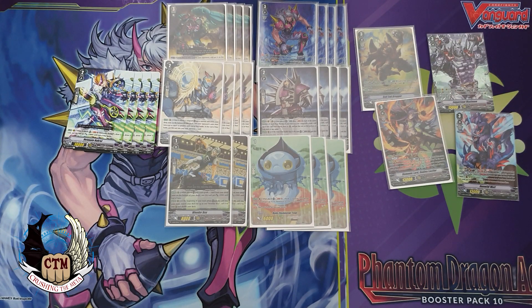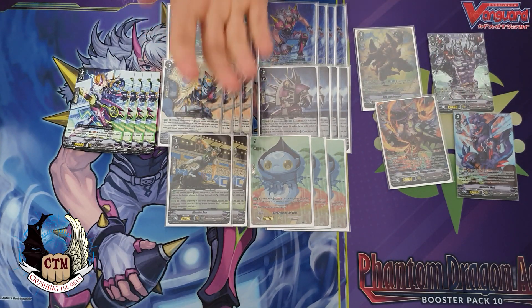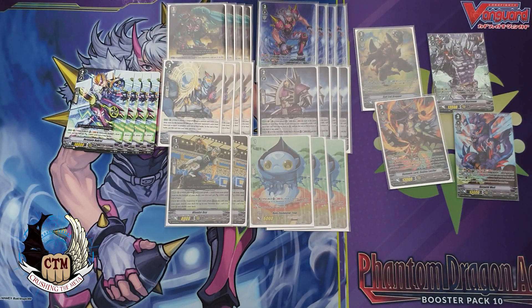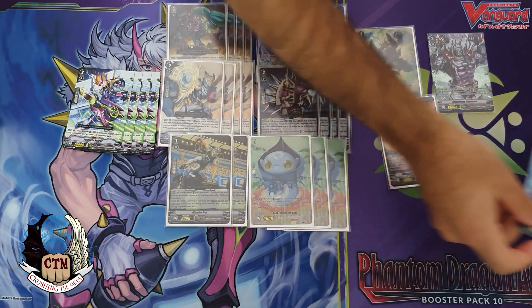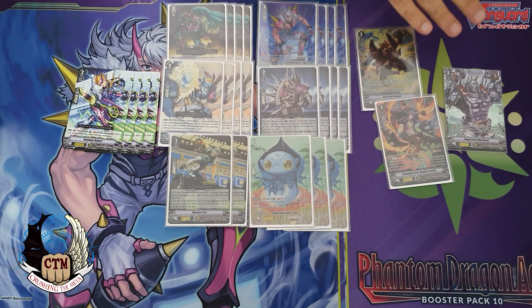Let's talk about Gunwolf. Gunwolf lets you soul blast three Grade 3s from your soul, forcing your opponent to guard with that many cards — though in premium they can still G guard since the skill only works from hand. Gunwolf can also recycle your field back to your deck, but I don't think he's necessary and he's useless as a ride target. So we will not play Gunwolf, although he's a beautiful SP.